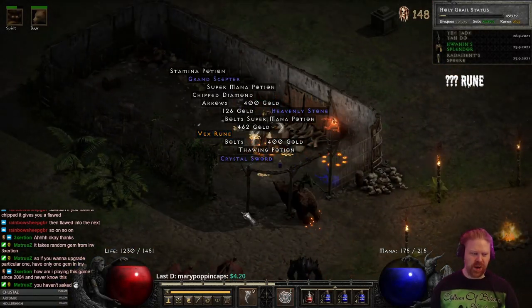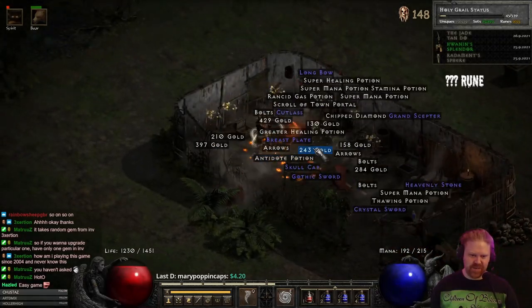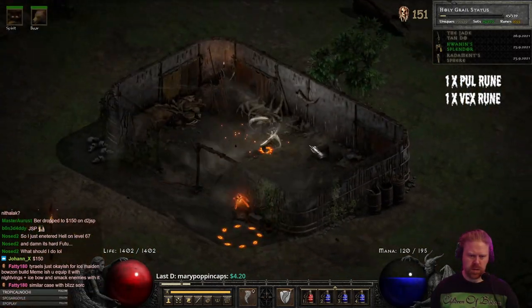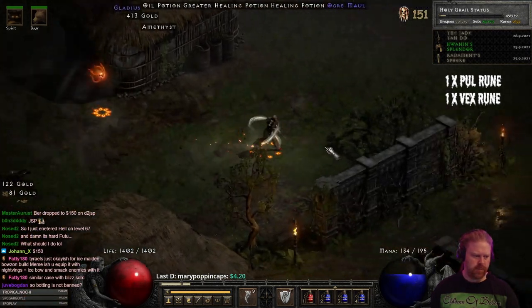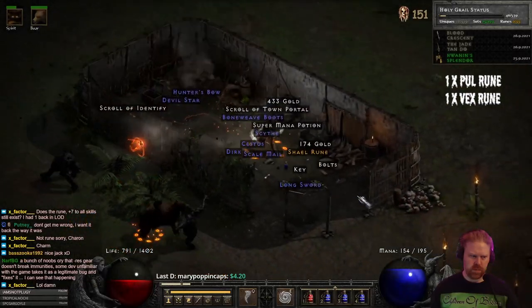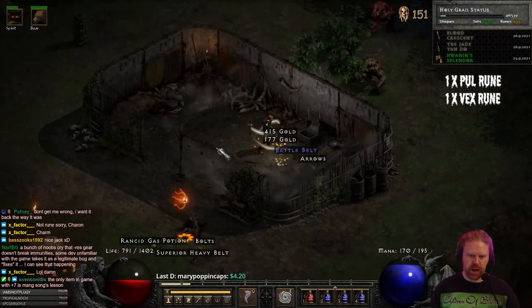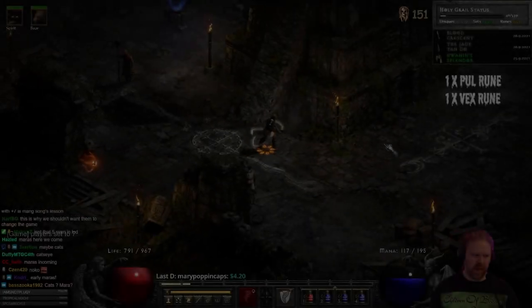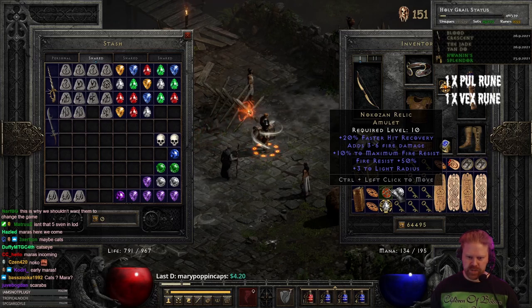Oh, take a look guys — not bad, good start. That's a new grail, even ethereal! Unique amulet, wow — that's kind of exciting, that's the first unique amulet. It'll be a new item regardless. Ah, it's a Nokozan — feels bad.